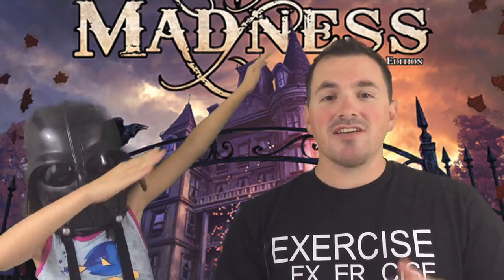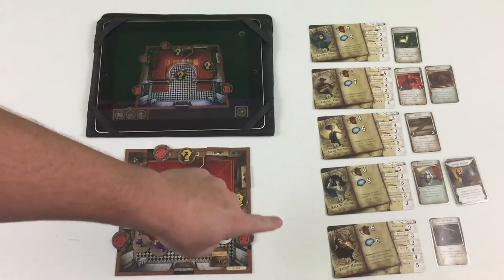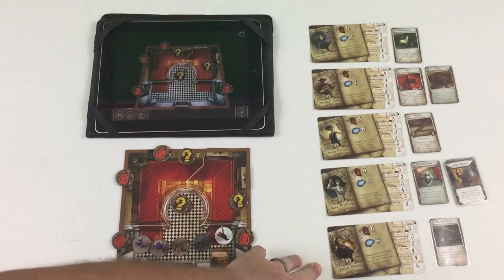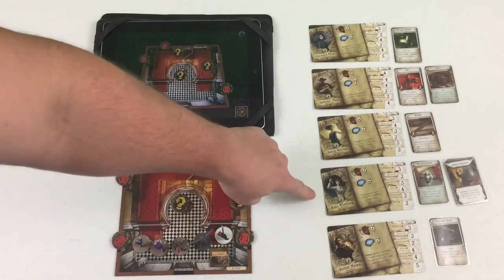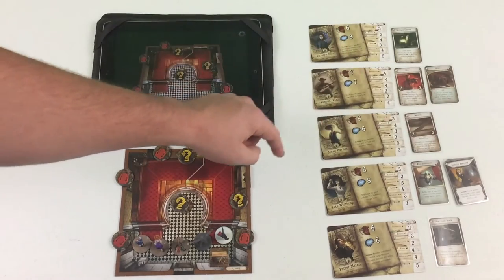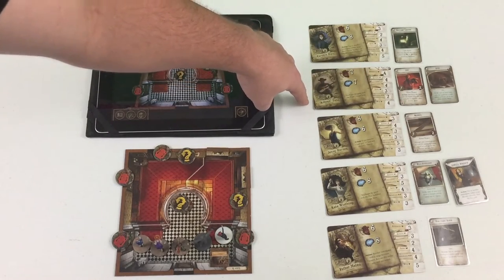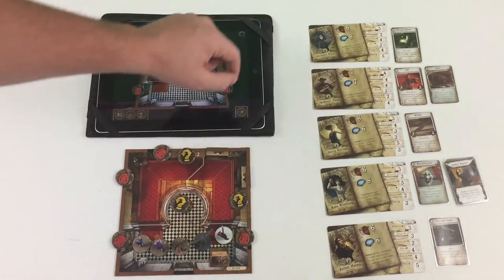Mansions of Madness Second Edition — Cycles of Eternity. Let's take a look at how the items ended up spread out amongst the characters. We've got Father Mateo played by Erin from Boards Alive with the King James Bible. Kate Winthrop has the flux stabilizer plus Instill Bravery. Jenny Barnes, played by me, has the machete. Ash Can Pete, played by Quentin, has a two-by-four and his best friend Duke.